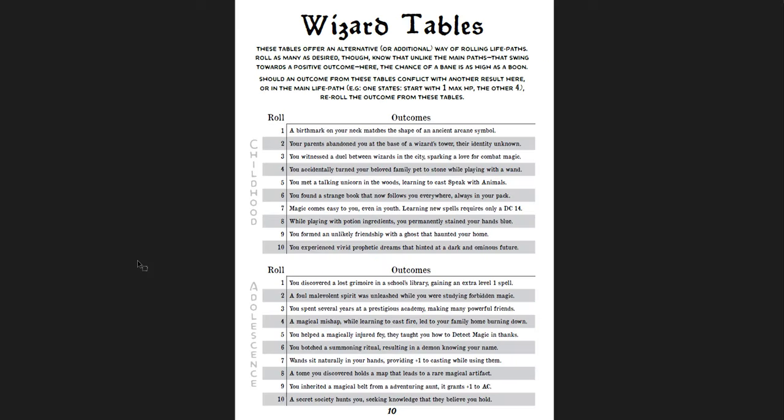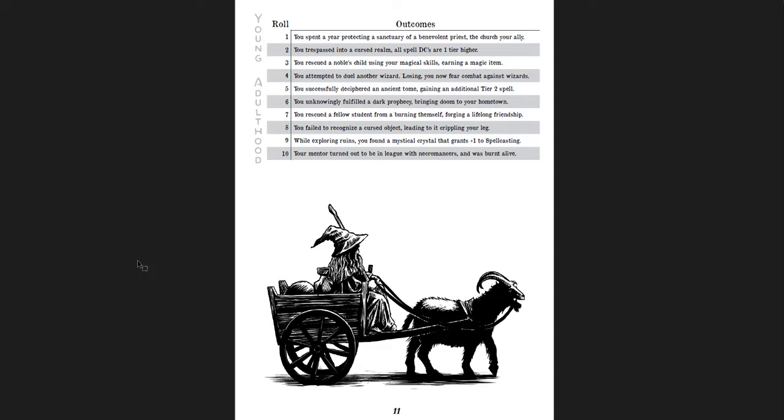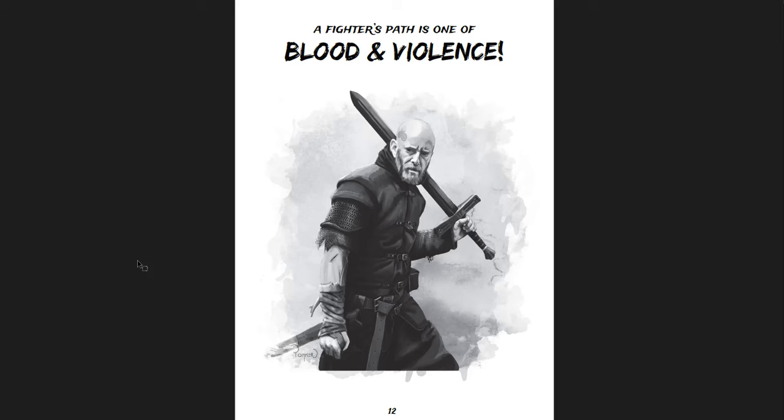In a game where your characters are pretty random already, throwing this in leans more into something like DCC's Mercurial Magic Tables - obviously not to the same degree, but adding another element of individuation for each character is cool. And this is just with the Wizard. You get some tables at the end, of course - an alternate way of rolling life paths where you just roll outcomes for childhood, adolescence, and young adulthood. Some of them are really hard: you trespass into a Cursed Realm, all spell DCs are one tier higher. Or you successfully deciphered an ancient tome, gaining an additional tier two spell at level one. Some of them are just story-based: your mentor turned out to be in league with Necromancers and was burnt alive.